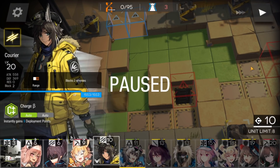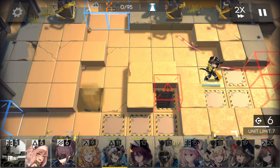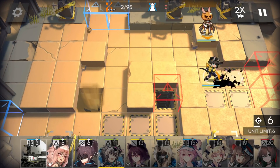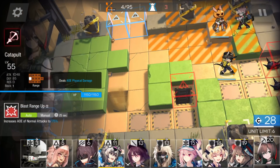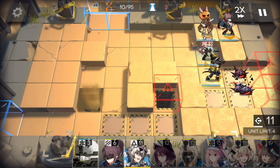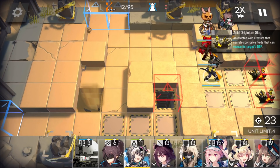Since enemies have a really long attack range, your goal is to kill them at the spawn. Because if you deploy here, they will be able to hit your operators from far away, and you don't have operators with that long of an attack range. So the way to kill them is from the spawn. The deployment order is really important. First, deploy a vanguard here, then your single-target sniper, after that deploy your AOE sniper, and deploy your fast-redeploy operator here just for about one minute to bait the damage from the slug.